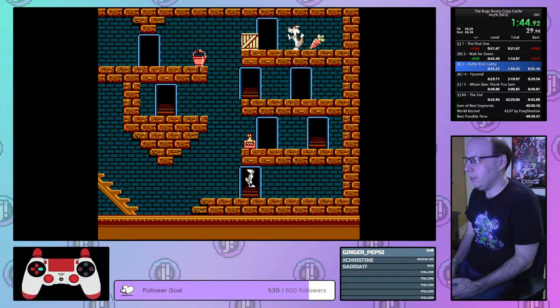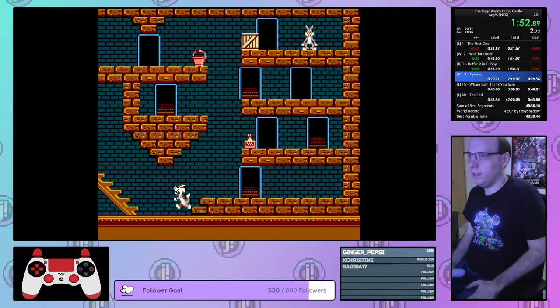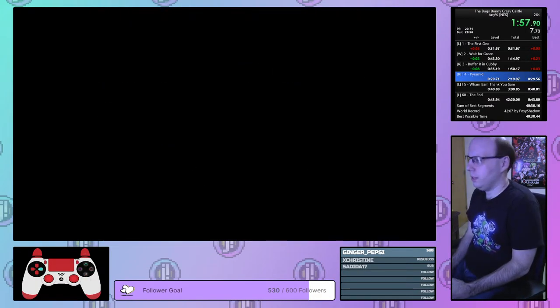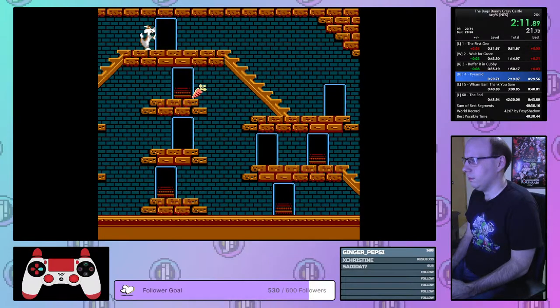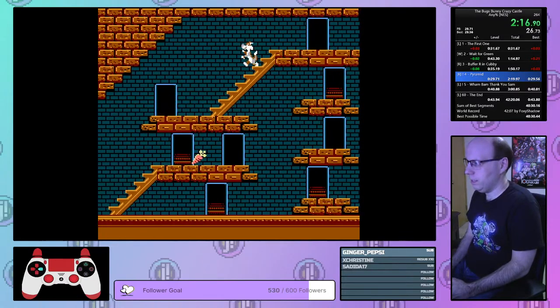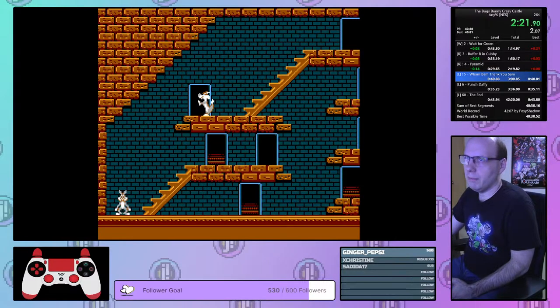So we haven't really gotten the run going today yet. By this time yesterday we were already on the PB run. Doesn't always happen that way. Hold left during the fall. Turn him around. Punch. Gotta buffer right when you head back up as well because you need to keep him moving the way you want to move.